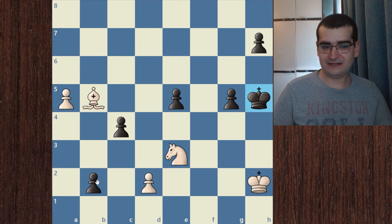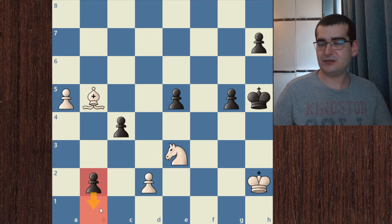Now this will be really difficult. As you can see, black has this pawn and it is ready to promote. On first glance it looks like there is nothing we can do here — black will simply promote and win with his queen.